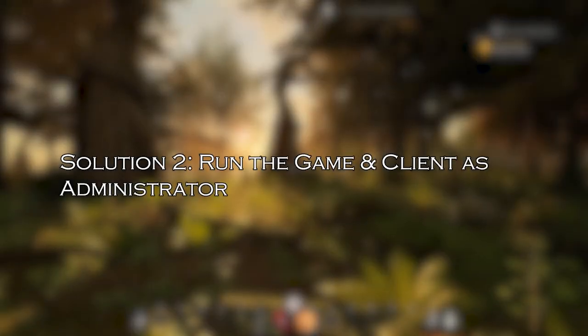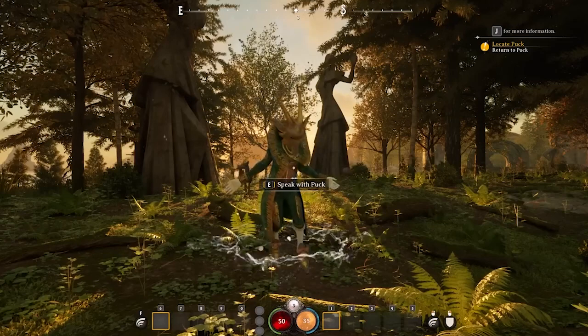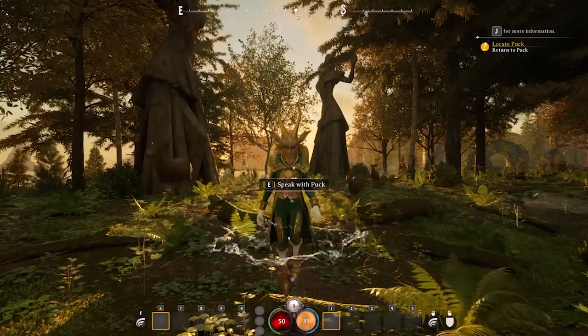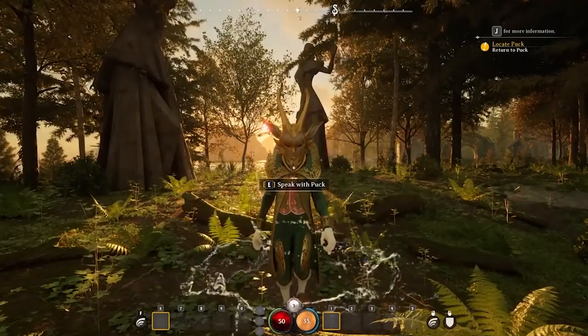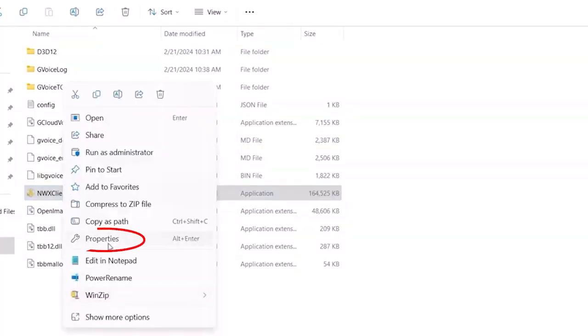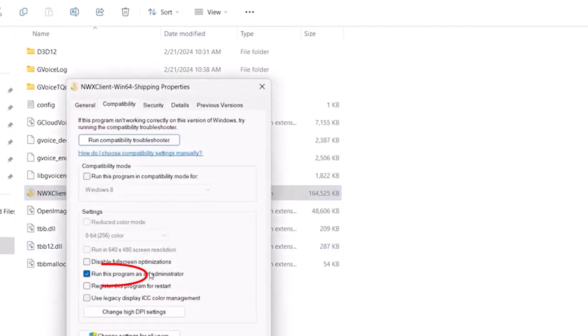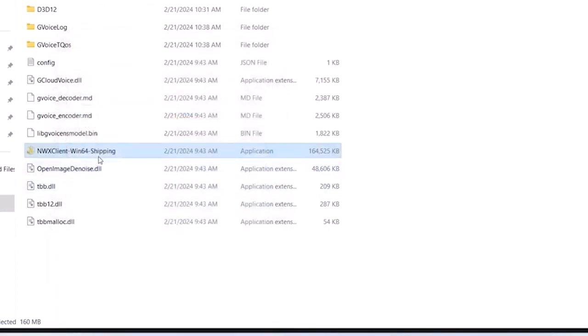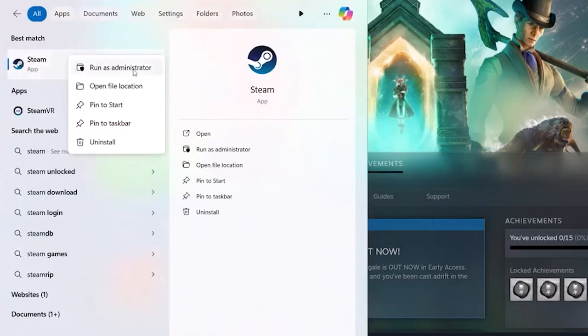Solution 2: run the game and client as administrator. Many games and clients require administrative rights to run properly, so run the game and Steam client as an admin. Right-click the Nightingale game and select Properties from the context menu. Go to the Compatibility tab, and under Settings, click 'Run this program as an administrator.' Click Apply and then OK to save the changes. Now search for the Steam client in the Start menu, right-click on it and choose Run as administrator. Launch the game and check if it is running smoothly.